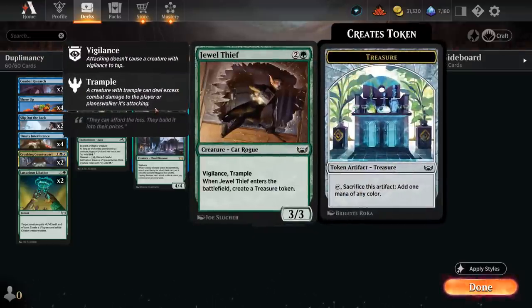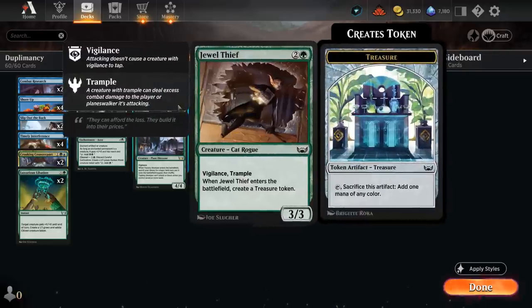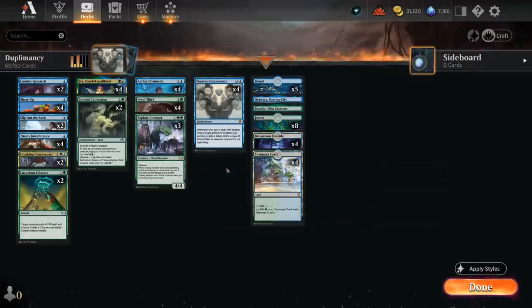We also have four copies of Jewel Thief — a 3/3 Vigilance Trample that when it enters makes a treasure token — so that makes it easier to play Jewel Thief and a pump spell in the same turn to either protect it or copy with Duplomancy. It can also help us ramp into Duplomancy and still have mana leftover to get an immediate effect, since that's often the problem with four-mana enchantments that don't have an immediate impact on the board.